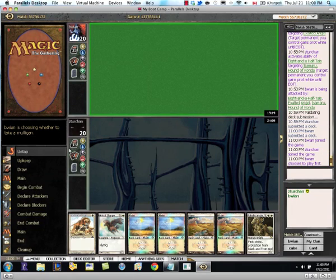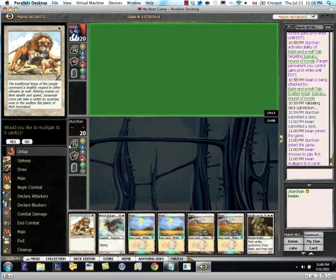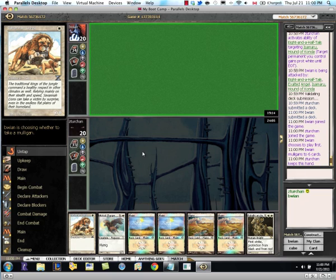We'll be keeping this for sure. We have a 1-drop, 2-drop, 3-drop, and enough lands. And our opponent's mulliganed.